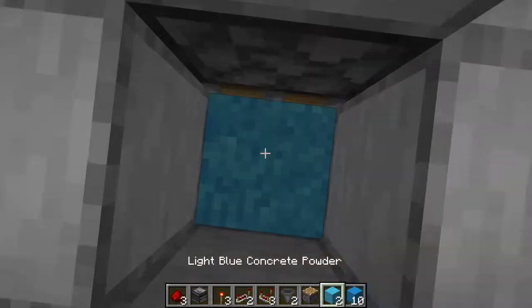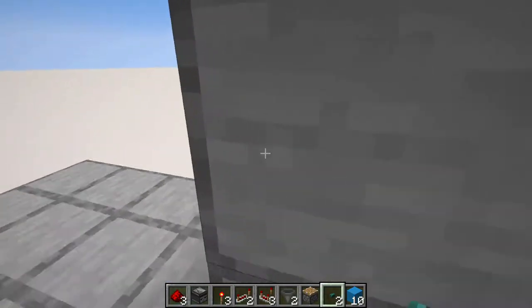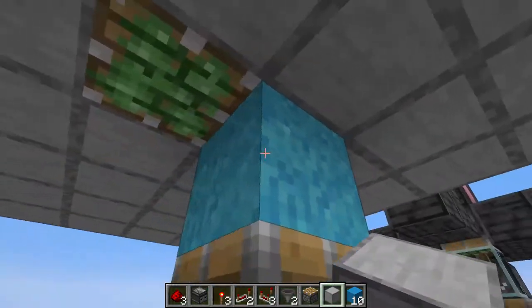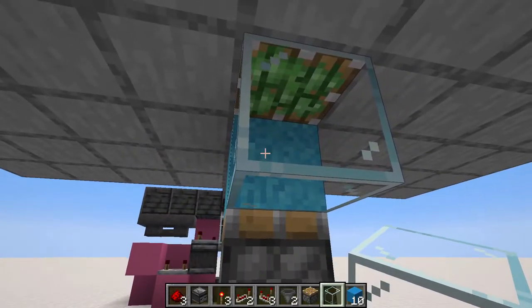Now we're going to place our door blocks on top of this piston, and we're going to get our buttons out — place one on this side of this block, and on the other side. This is the block right above where we just placed that piston. Now we're going to go down and we're going to place a glass block on the face of this piston; it can be any transparent block.